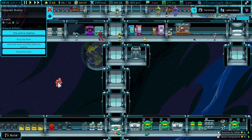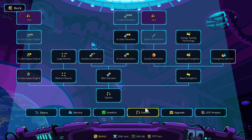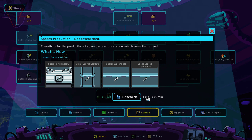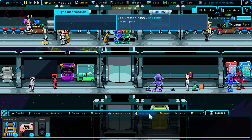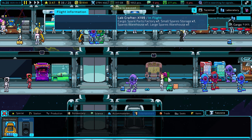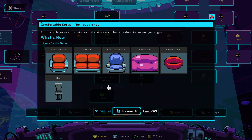Hold left mouse button. Back to the station category — let's research spares production. We need it to repair pretty much everything. I have no idea what to do but let's put karaoke here in the middle. A speaker. Let's also research comfortable sofas — oh my goodness, this is so cool!